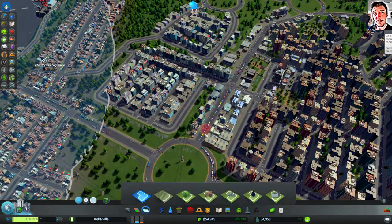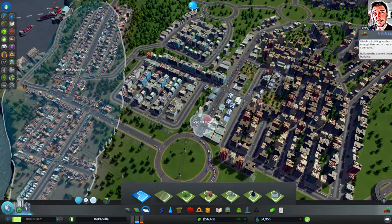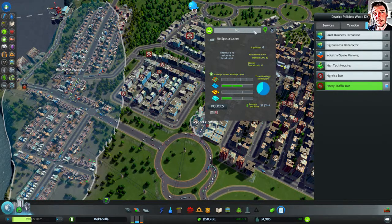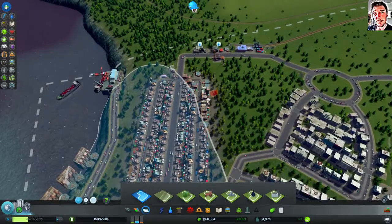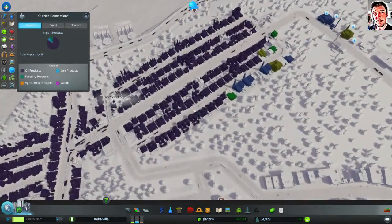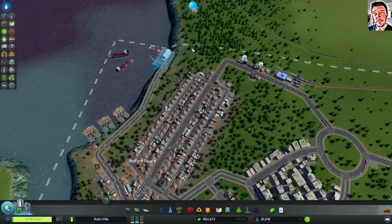So I will apply a small area policy like this — then some policies — heavy traffic ban, no trucking allowed. Like that. Let's also check this area. Looks like all the oil is gone, so I don't really have to expand this oil district more.